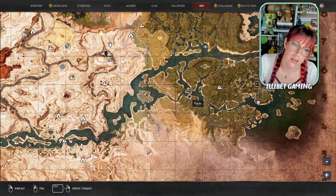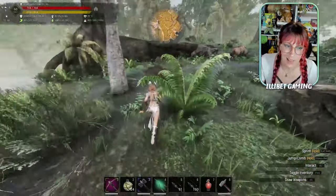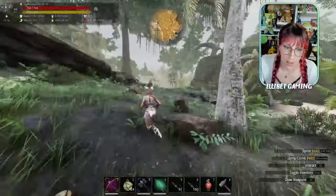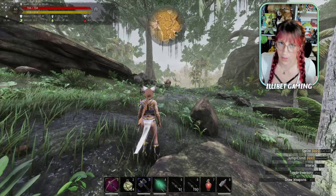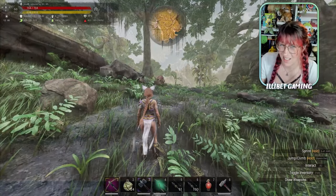Just a hop, skip, and a jump down the river, you'll find a few more spread about the place. Got to watch out for the abyssal rhino dudes though — they'll smack you all sorts of places. They're not too tough to fight anymore though, so at least there's that.